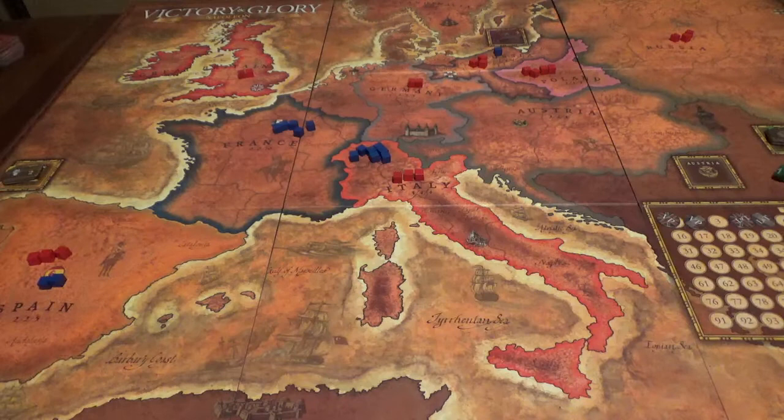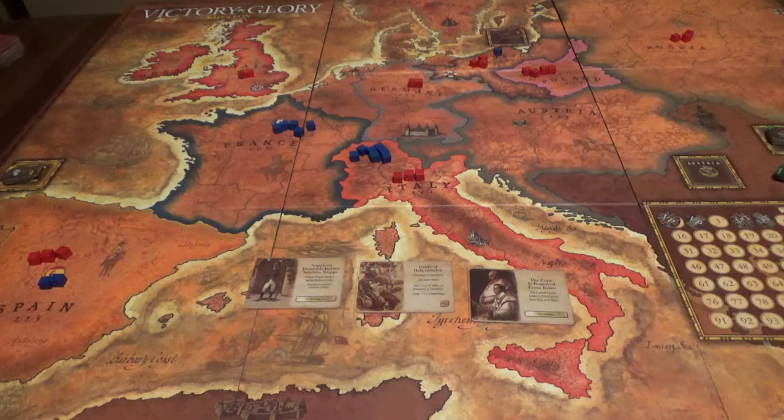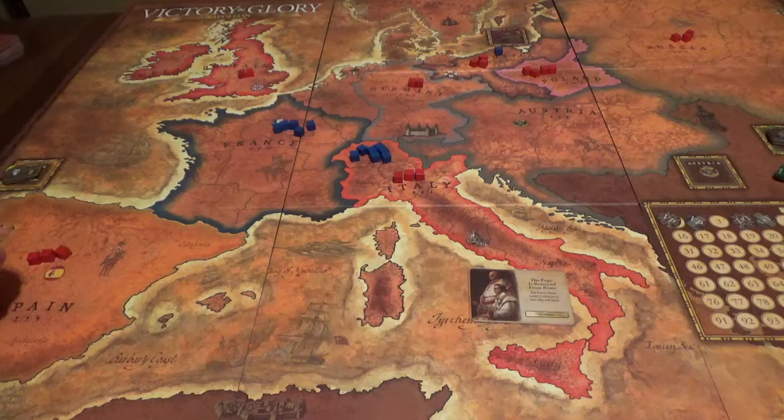For the British: Napoleon Demands Italian Satellite Troops — not happening; Battle of Hohenlinden and the Pope is Removed from Rome. I do have a number of Austrian troops — I could force a big battle in Germany, or I could remove the Pope, losing two French influence in both Italy and Spain. Spain would be a big deal since France only has two there. I'm going to get the Pope removed — two gone from Spain and two from Italy.